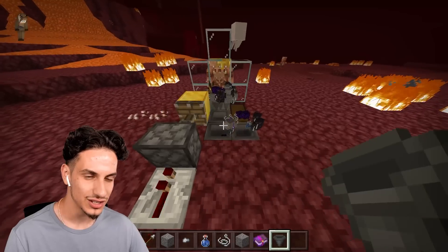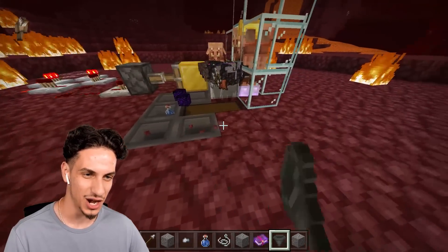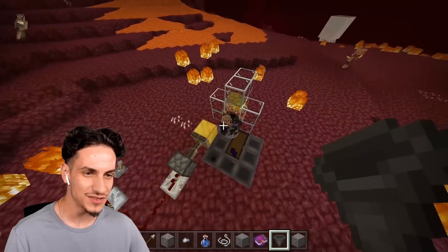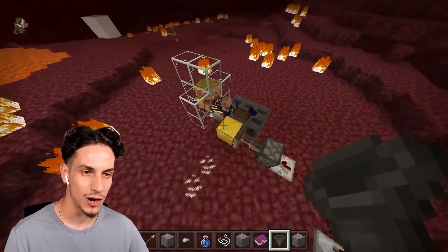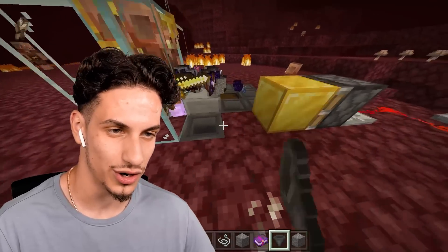We're just gonna keep adding hoppers. Just put it and make sure it all connects together. Let it keep going, let it keep collecting things and it should be good to go. You can probably also put a hopper underneath the slab and connect that to the chest — that should also work.